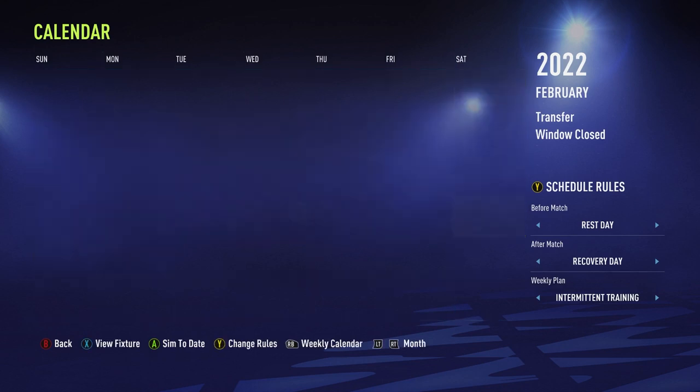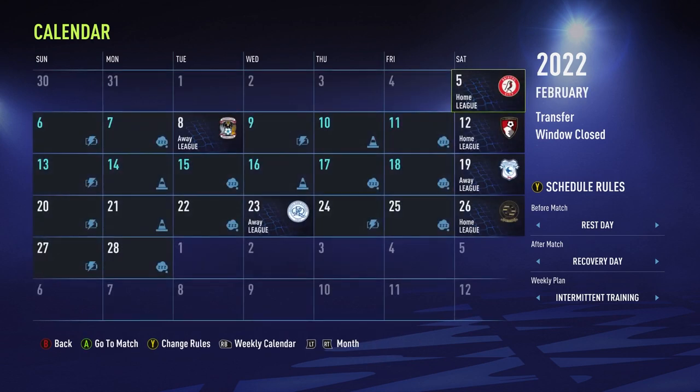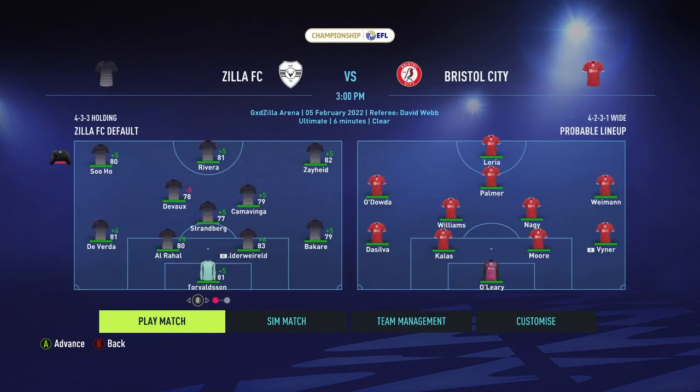For this episode, we are going to be playing three matches: the match against Bournemouth, then a really tough match against Chelsea, and then we're playing Sheffield United. The rest of the matches in the calendar we're going to be simming past mostly with our first team, and some of them with our second team — like this match right here is going to be with our second team.